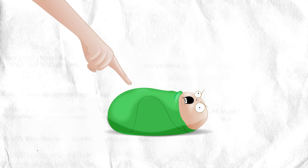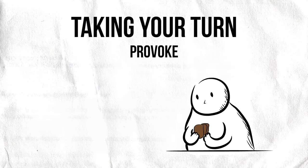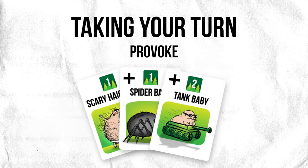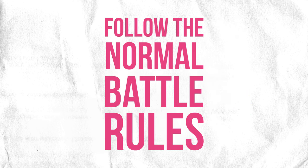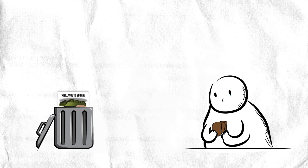Another thing you can do is provoke. Provoking makes the babies attack. To provoke, take none of your actions. Instead, yell "provoke" and choose a baby army to provoke. Turn over the baby army that you provoked and add up the strength of the baby cards in that pile. Then just follow the normal battle rules that we went over earlier. Provoking is a good thing to do when you think that your monster army is strong enough to beat the babies, or when you think one of the other players can't beat the babies and will just lose their monsters in the battle.